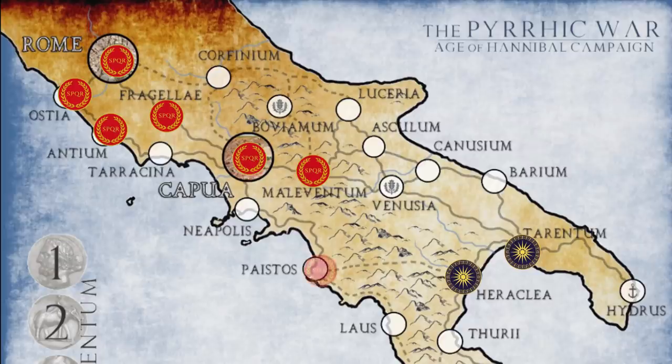Yes, you can try and defeat your enemies on the battlefield, but you can also spend your actions on diplomacy, which allows you to roll dice and bring cities into your orbit. Control of cities is how the game is ultimately won, particularly the great cities of Rome, Capua, and Syracuse.